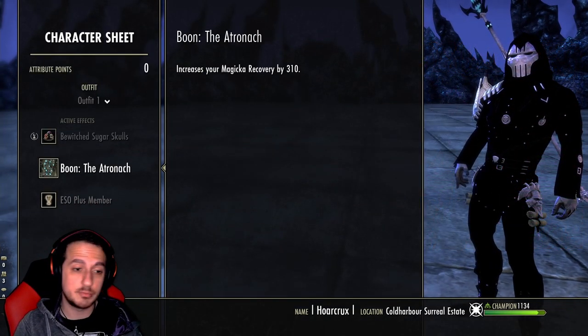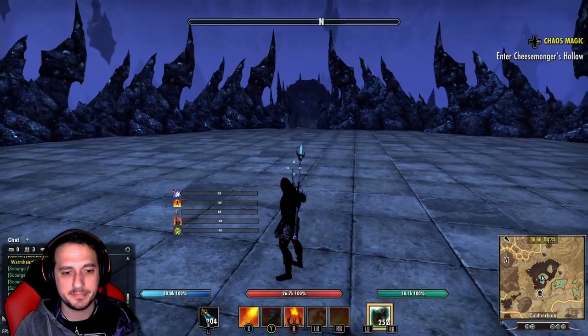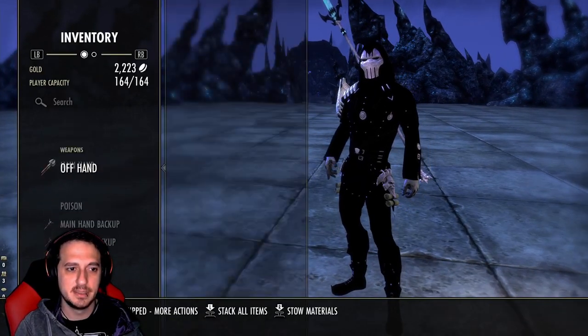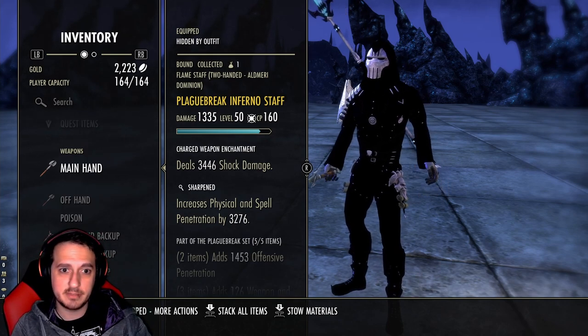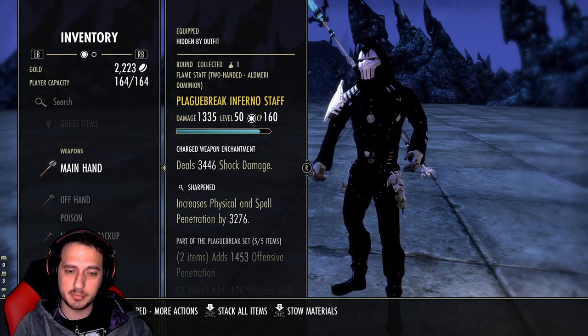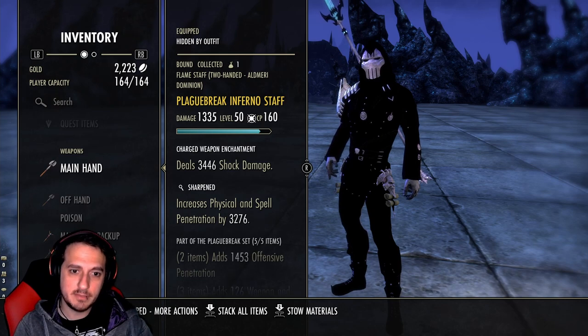Character sheet: we're going to run the Breton, the Astral Mundus, and Bewitched Sugar Skulls food. For sets, the very first set we're running is Plague Break. I have two renditions of this build, so stick around for that. The first rendition runs Plague Break.